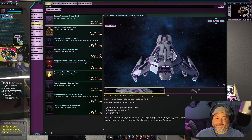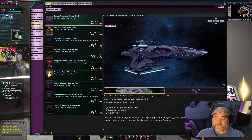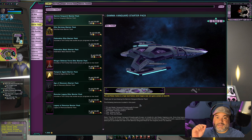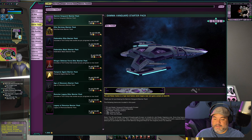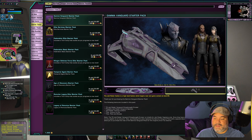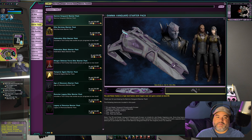What does this pack give me? It gives me this ship right here — a T6 Jem'Hadar Vanguard Dreadnought Cruiser. It also gives me a playable Jem'Hadar Vanguard species. There is a difference between the Vanguard species and the regular Jem'Hadar character, which I'll go into in a little bit. You also get the Jem'Hadar tactical uniform. I don't think I have that many uniforms unlocked — if any at all — though I do have some that were given away.